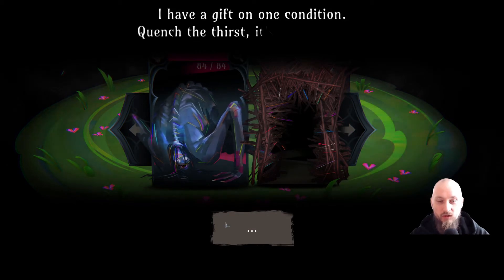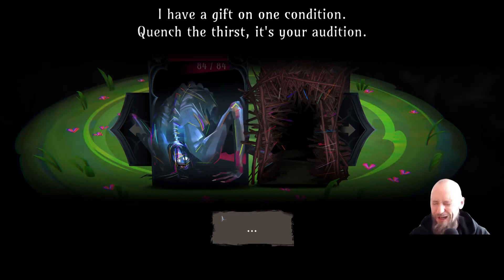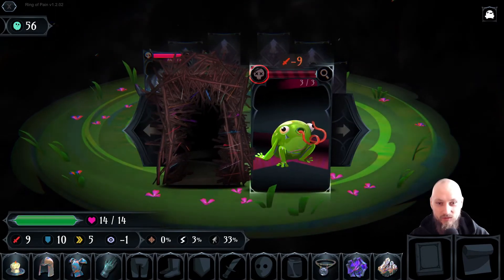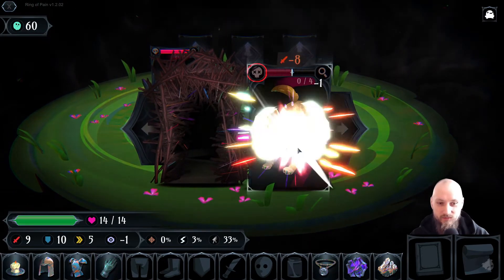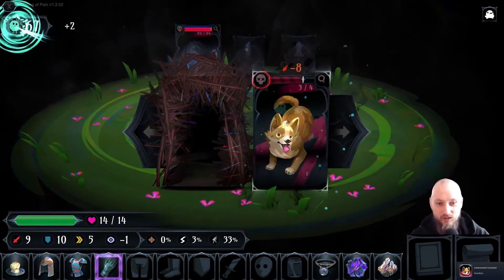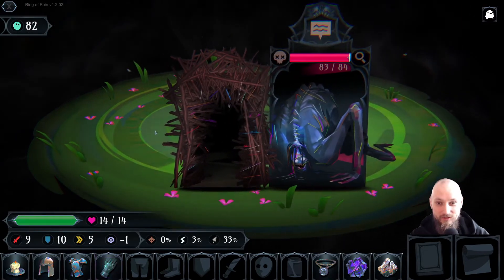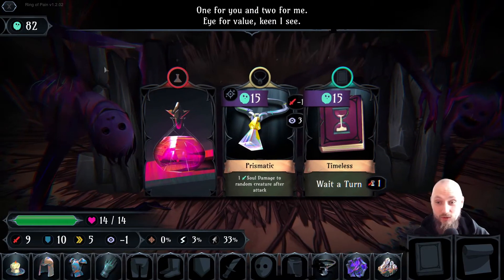Let's take this random one — companions! 'I have a gift on one condition, quench the first — it is your audition.' God, the wordplay. Yeah I can't kill you... wait, we're gonna kill them. Companions — that's heartless, I know I'm heartless, but they're actually giving me a lot of souls and that's really nice. That was a good floor — a lot of souls.